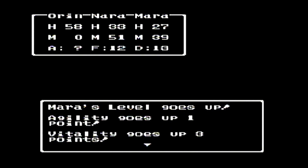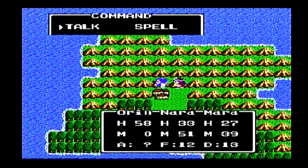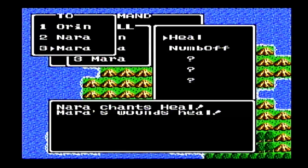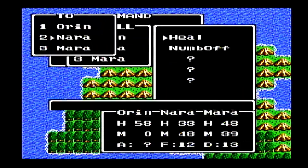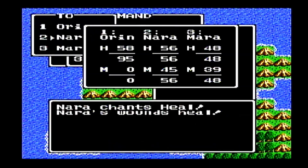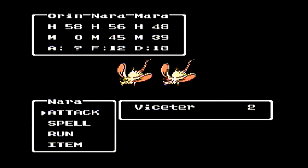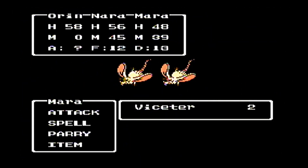Mara gained another level and gets that magic number 13. Most characters tend to be level 13 when we finish these individual chapters. So we're pretty much right at the end of this chapter. All we gotta do is set up that gunpowder and scare the council to go to the king's chamber. Once we do that, we'll be ready to go on to chapter five.